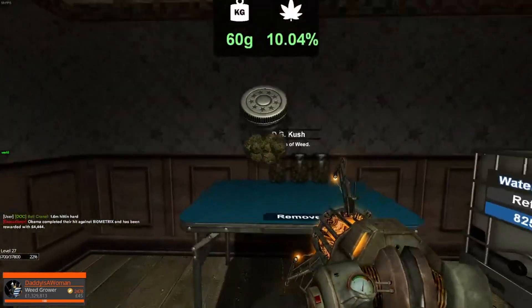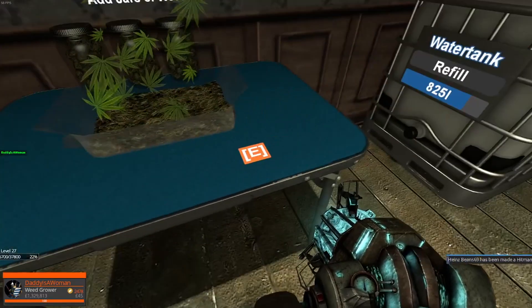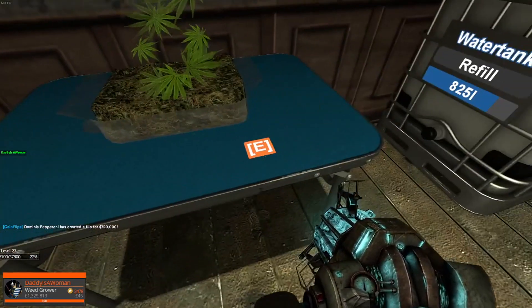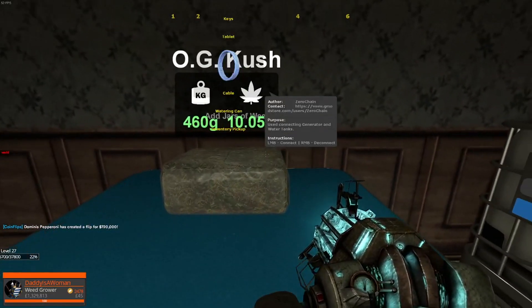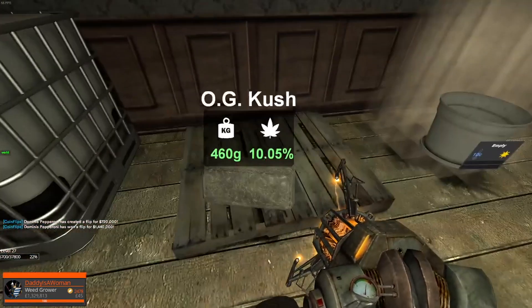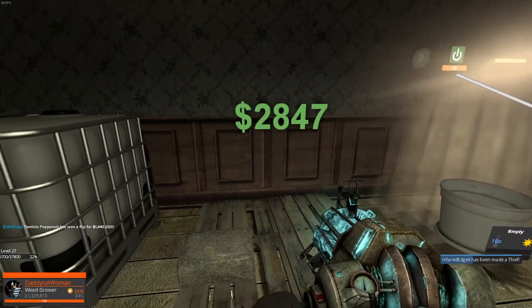Take your jars over to the pallet — here's your box. Press E where it tells you to press E. Here is your OG Kush, and now you can take this over to the pallet. You can see it's worth $2,847.